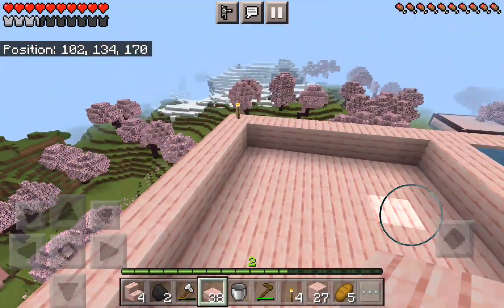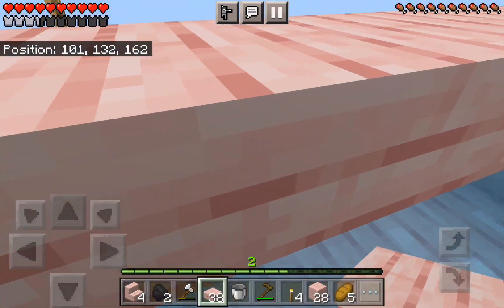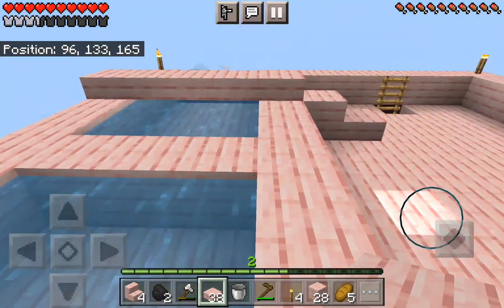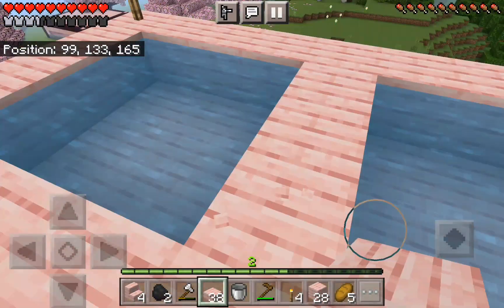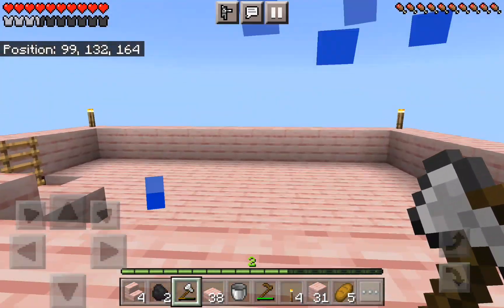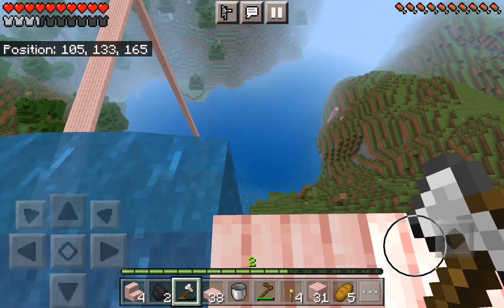Welcome back to another video. Today we're playing our survival world with the dirt biker and crabby otter. I'm going to show you everything new we made. First we got this — actually no, I'm gonna make a waterfall instead of a pool. We got a waterfall that goes down the house.